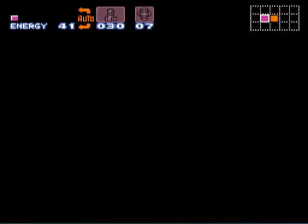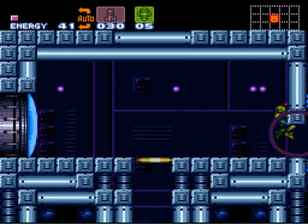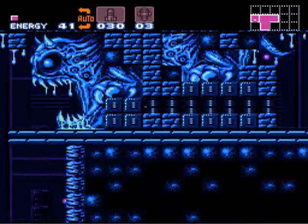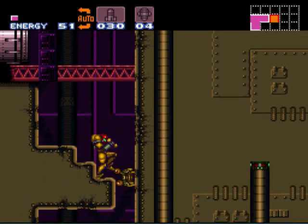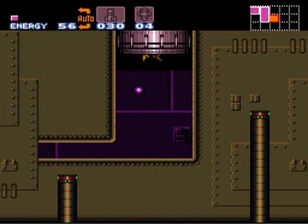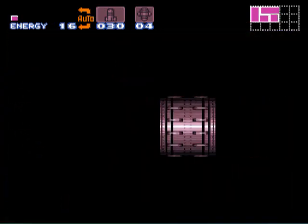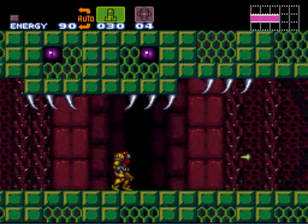We are not going to go into Norfair at all — we're going to go straight across the way here. This takes some precise jumping. You've got to jump over and miss that ledge but still have enough height to get over here. Usually you're supposed to have the high jump boots to get here, but we are skipping that for right now. We've got some flying guys and some space pirates coming up, and this area should look familiar if you've played the original Metroid — this is Kraid's area.